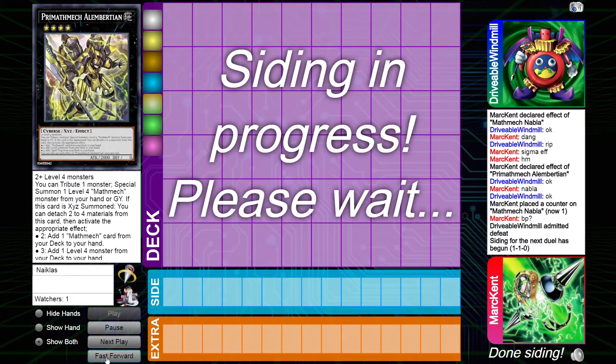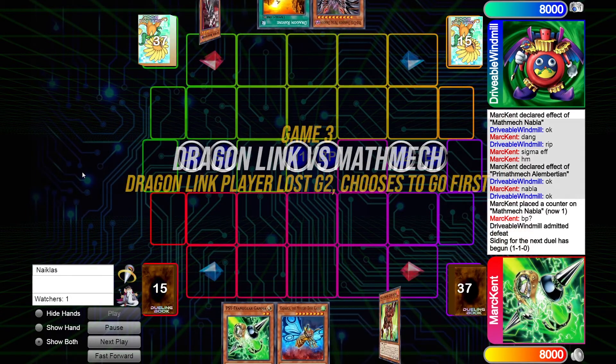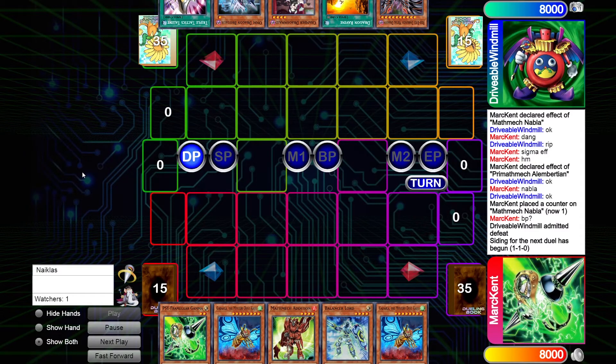Hopefully Mark opens interruption in Game 3 like he did in Game 1, and hopefully Windmill's hand isn't as insane — I want to see a competitive game. I'm low-key rooting for Mathmech, because we'll probably see more Dragon Link in top cut, so I'd rather see it lose now. Let's see some cool Mathmech plays — I'm sure that's what we all came for. I don't think anyone clicked this video to watch Dragon Link; if you did, let me know in the comments. For the opening hands, Mark Kent has two Godarlas and a Gamma, while Windmill's hand looks pretty strong — we see the Bro'Tar and the Tactics.